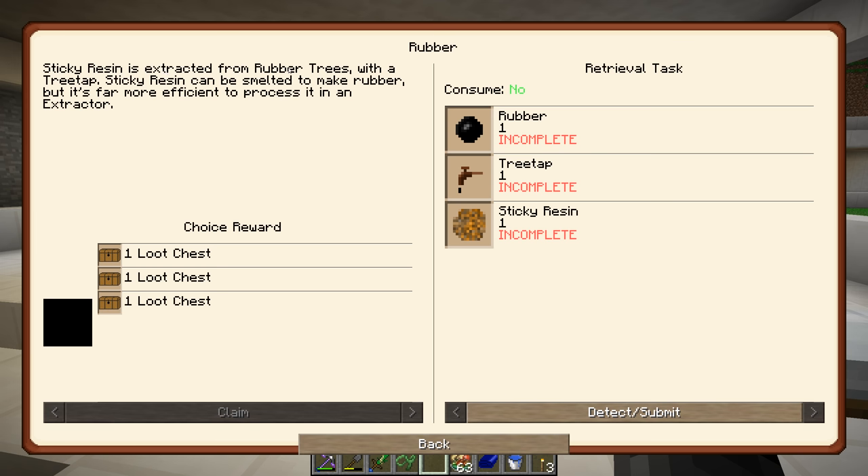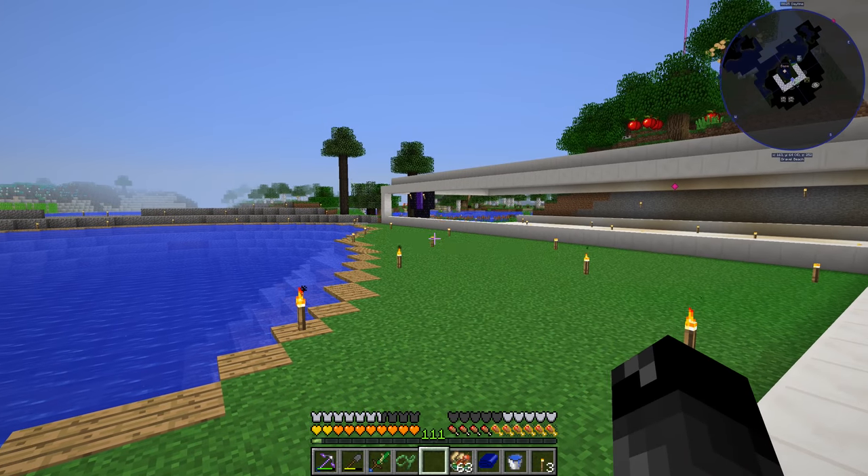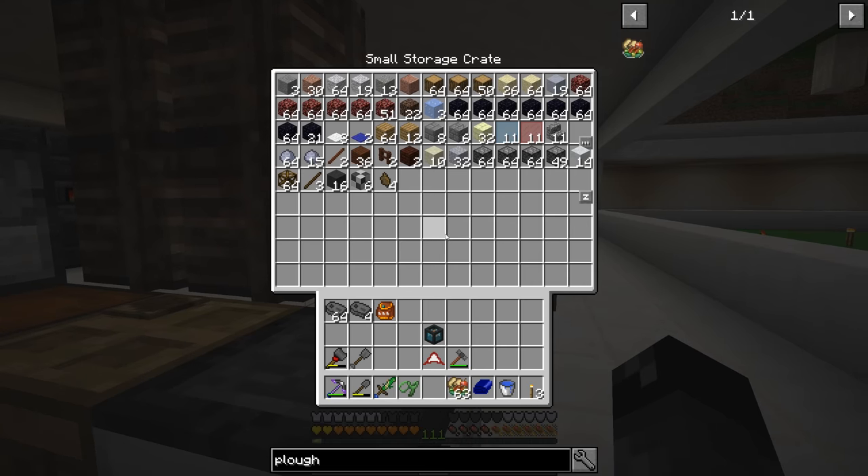Sticky resin is extracted from rubber trees with a tree tap. Sticky resin can be smelted to make rubber, but it's far more efficient to process in an extractor — you get three rubber per sticky resin with an extractor, otherwise you smelt it one to one. So really the first thing we need to do is find some IC2 rubber trees and we need a tree tap as well.